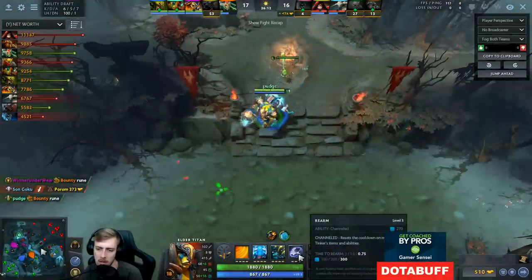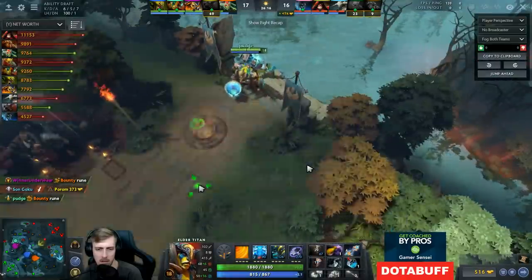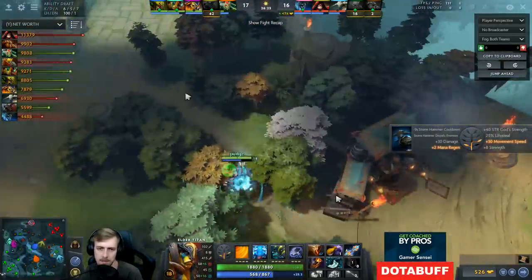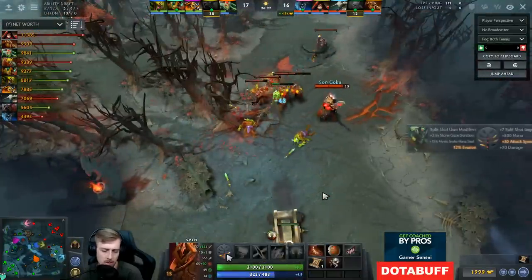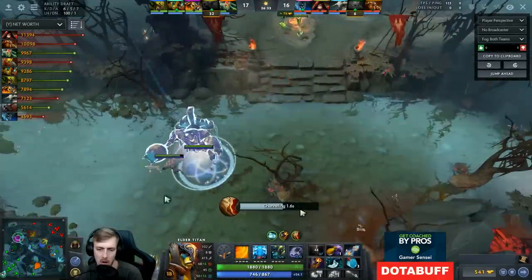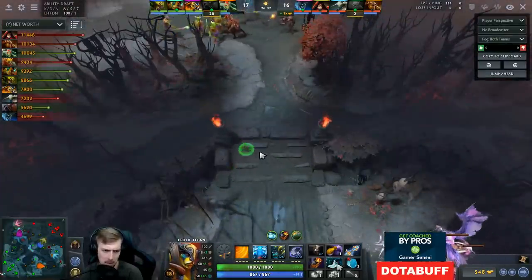Now that I've got level 3 Rearm, my mana costs go up a lot more. On the bright side the duration is so low that I can fit it into a chain stun very easily. So this is basically my goal now. That said, I still need more mana pool. I certainly could have done something like Bloodstone — looking at it now it would have been a really good idea, just because I've already got great chain stun and all I really need is mana. I'm checking the range here for Blink initiation.